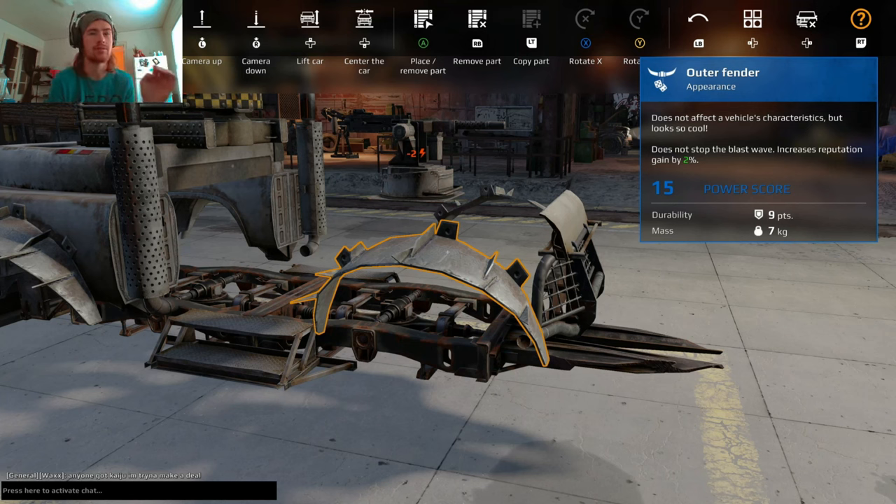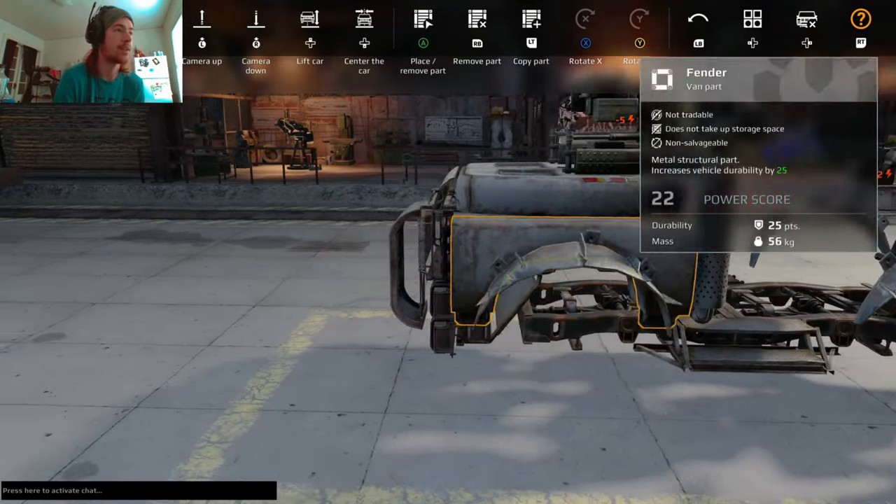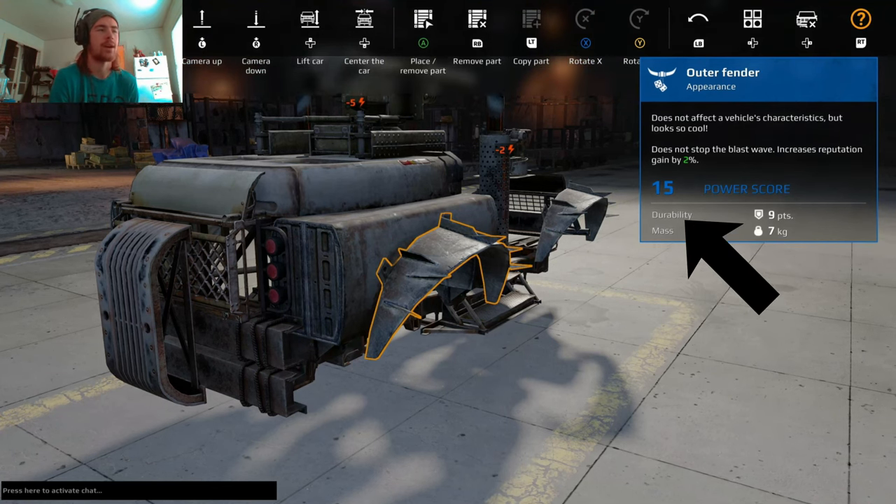Power score is not related to durability — this is your vehicle rating. If you're in a 5,000 power score match, you'll see people in that bracket. I believe it's every 2,500 power score for a different bracket, and they intermix. My buddies and I play at 8,999 and see 7K power scores. Once you break 10K, you get matched with up to 20K power score.